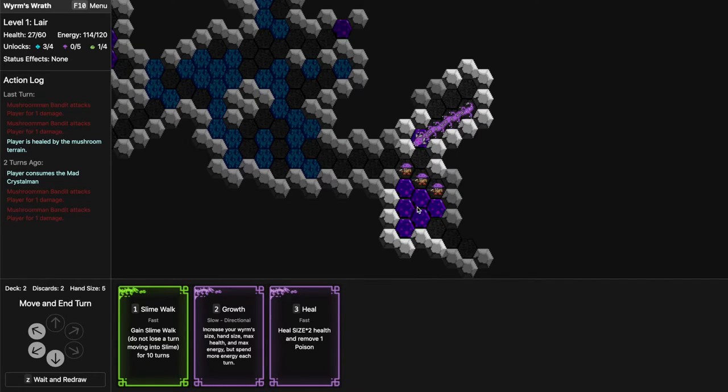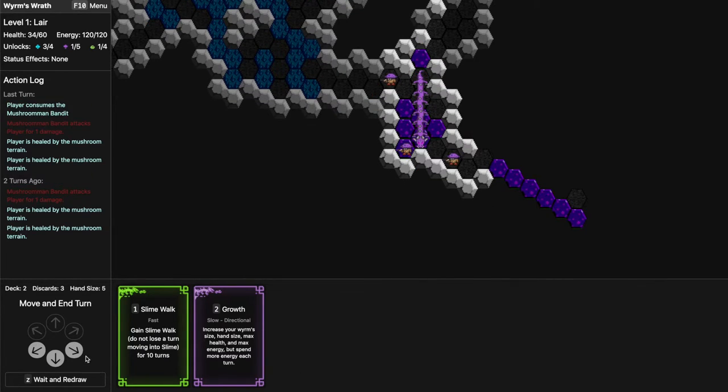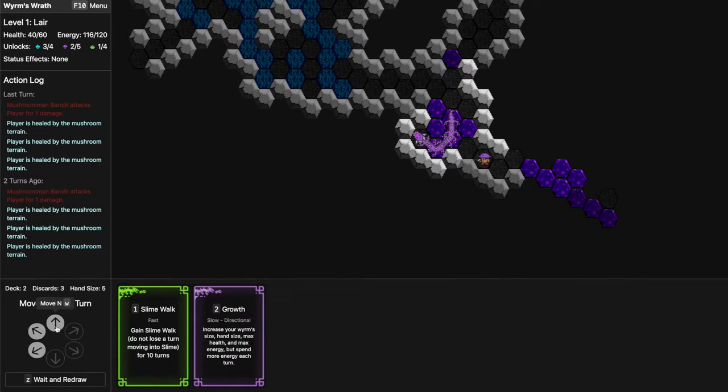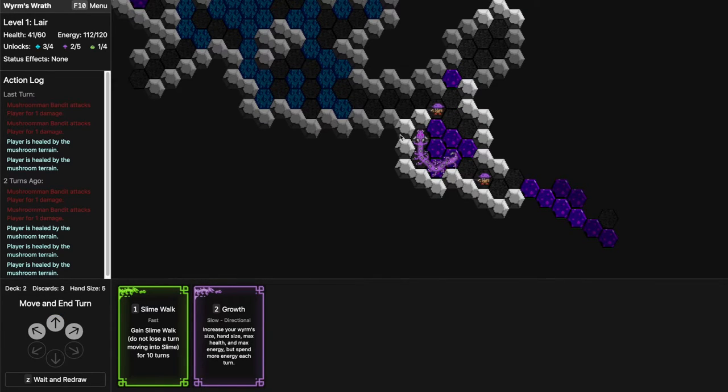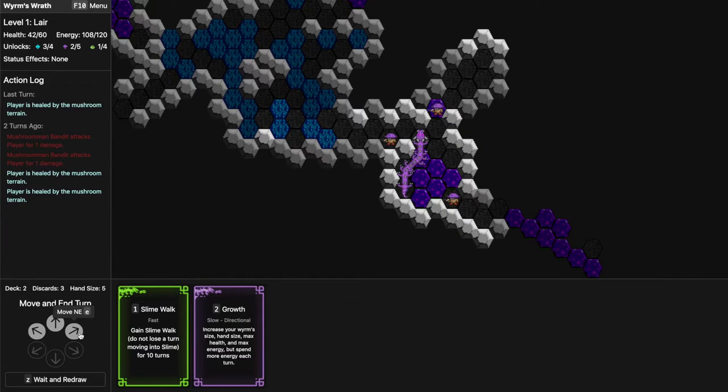I might not need to heal because I'll be walking over the mushrooms, but there are five enemies attacking me so I'd rather be safe. I eat this one and this one too. Unlike slime terrain which affects only your head, the mushroom terrain heals you for every part of your body on it — it's cool when you're long and just walk all over it.